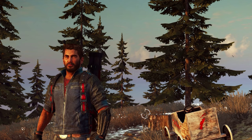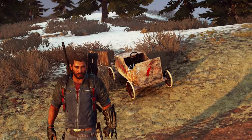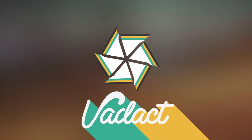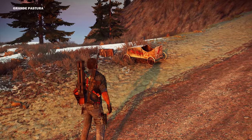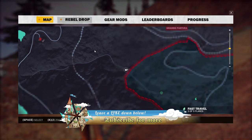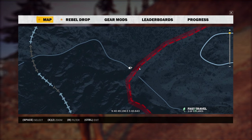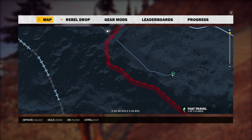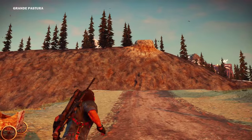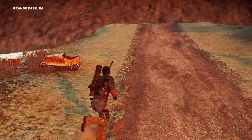Hey guys and welcome back to another episode of Just Cause 3. Today we're gonna be messing around with this soapbox car. So this is the location of the secret soapbox. If you look at the map, I'll show you guys real fast — this is the location you have to come to in order to get this soapbox. It's right here, kind of halfway down this slope. You can do a car challenge over here as well. But what we're gonna do is take it to the top of this slope and just drive it all the way down, because there's plenty of jumps and awesome things to mess around with.